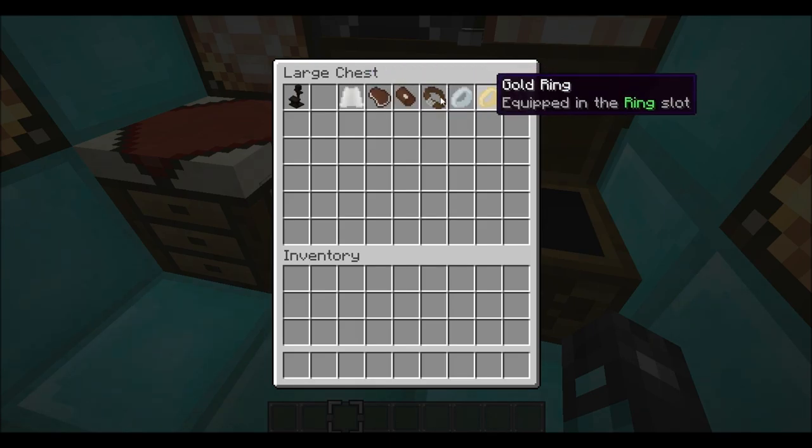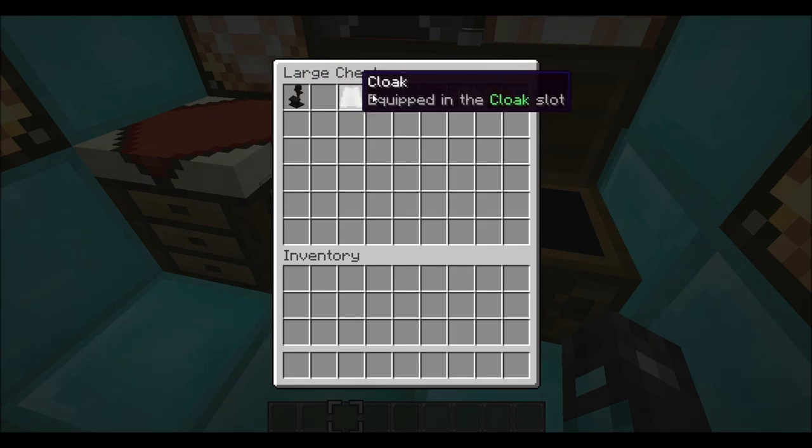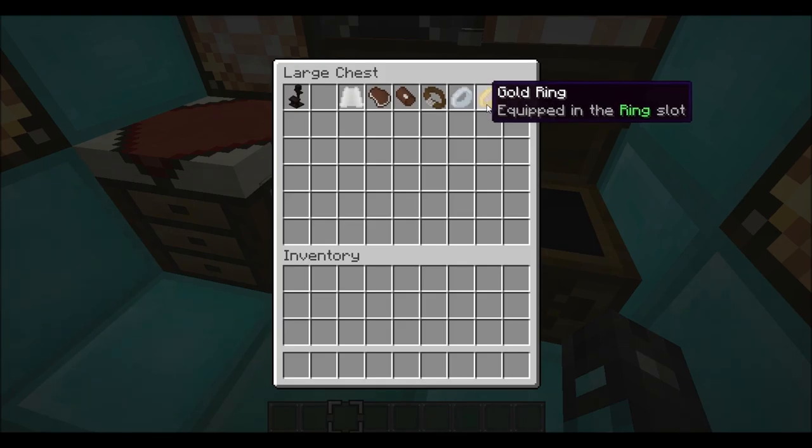This is what it basically adds: stand, cloak, pad, pad drills, vert brace, belt, silver ring, golden ring, and a miner's ring.